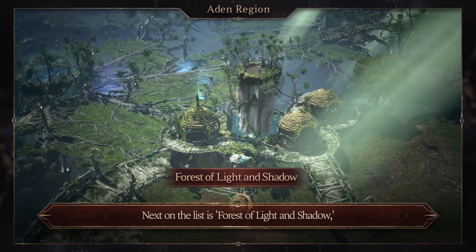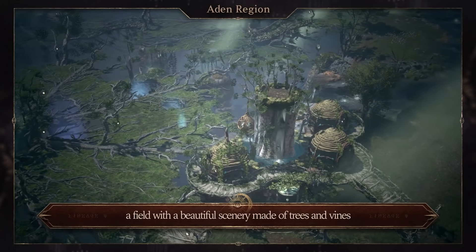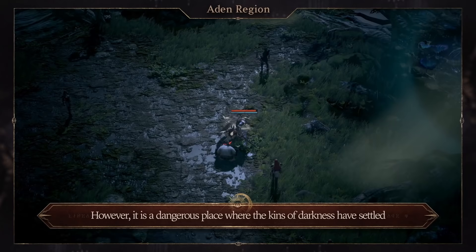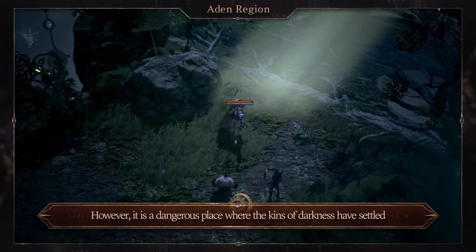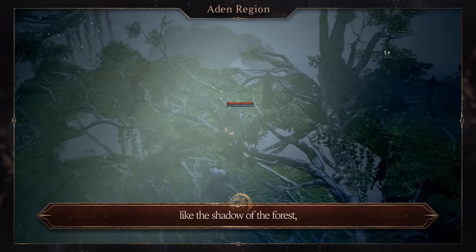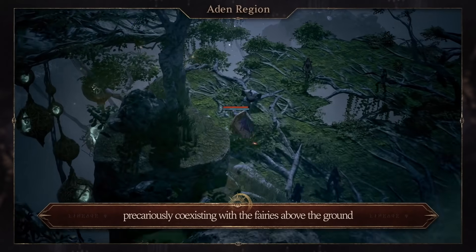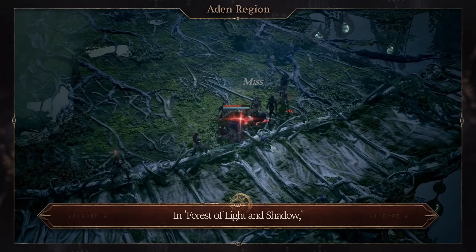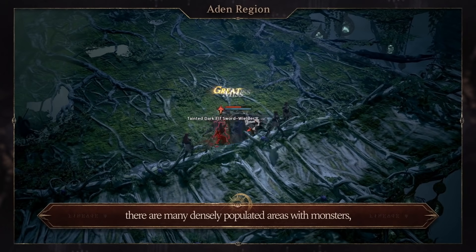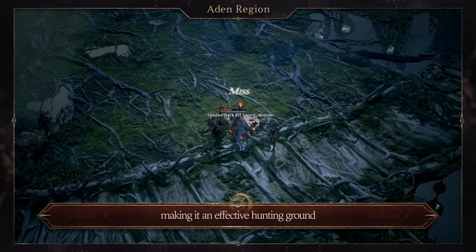Next on the list is Forest of Light and Shadow, a field with a beautiful scenery made of trees and vines. However, it is a dangerous place where the Kins of Darkness have settled, like the Shadow of the Forest precariously coexisting with the fairies above ground. In Forest of Light and Shadow, there are many densely populated areas with monsters, making it an effective hunting ground.